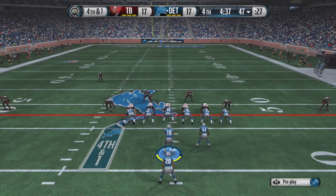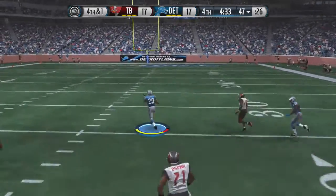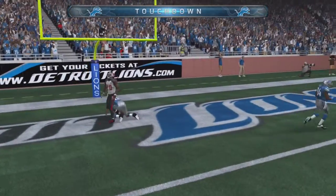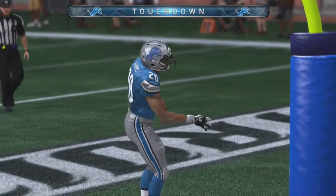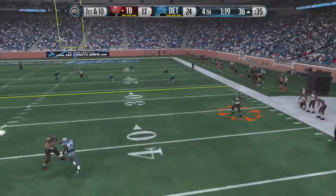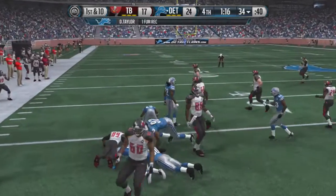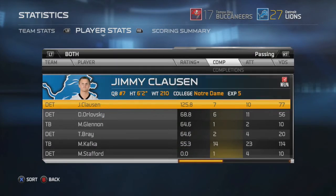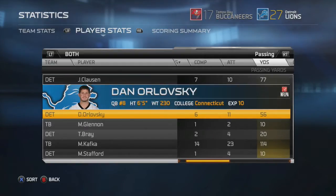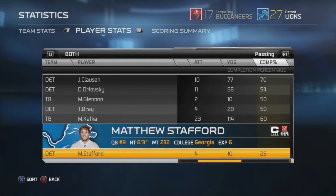In the fourth quarter, James Starks dives in for the Buccaneers to tie it 17-17 with four and a half minutes to go. On fourth and one, Tyler Bray is in and Charles Sims goes straight up the middle with all the room he needs, all the way to the end zone for the touchdown. Then with a minute 20 to go, the Buccaneers fumble on a big hit - Devin Taylor recovers. Jimmy Clausen goes seven of ten, Orlowski six of eleven, and Tyler Bray just two of four.